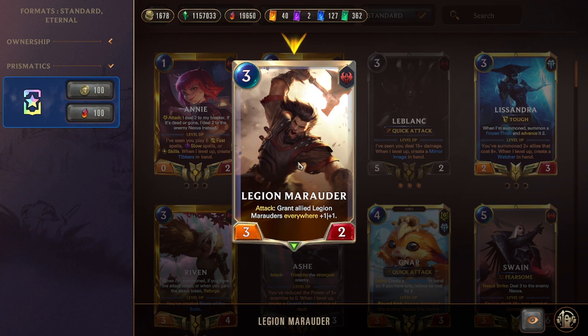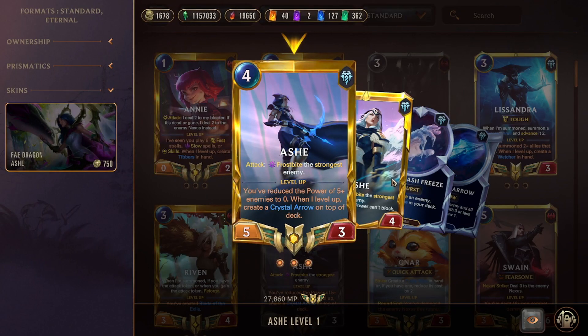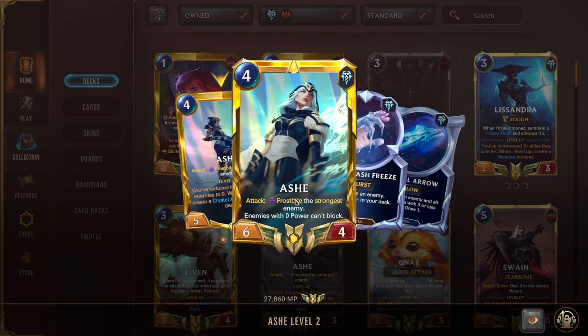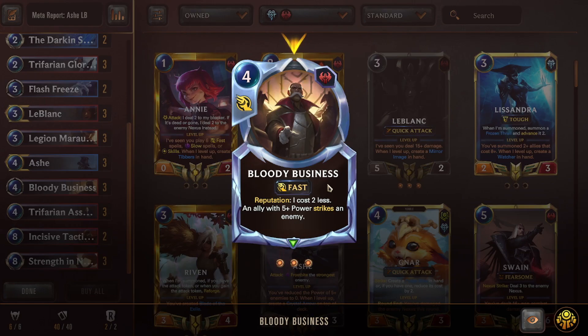There's a lot of good Noxus and Freljord support cards pulling the deck in multiple directions, so build it how you want. This is just one base list from stats sites — returning players comfortable with Ash-LeBlanc can update their own lists too. Ash Frostbites a bunch of things; when leveled, enemies with zero attack can't block and she creates Crystal Arrow making multiple things unable to block. Her attack effect and if she's mimicked gives multiple of those — really good wincon the opponent has to respect.